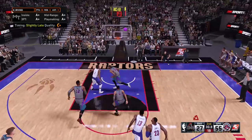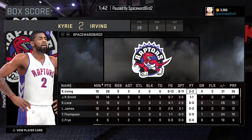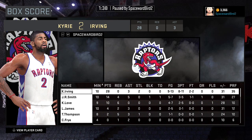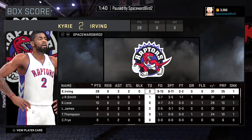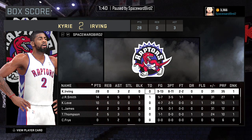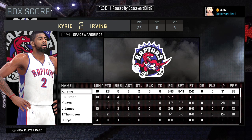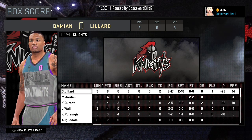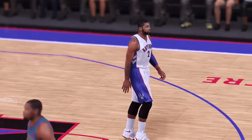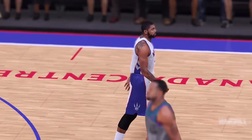Quick look at the box score at the half: Kyrie has 28, diamond JR with 14, Playoffs Kevin Love with 10 and 6 boards — on pace for an easy double-double. Our opponent not so good, forcing the offense through Lillard — he's got 8 on 3-of-17 shooting, 2-of-10 from three. There he is — diamond Playoffs Kyrie. Digging this card.